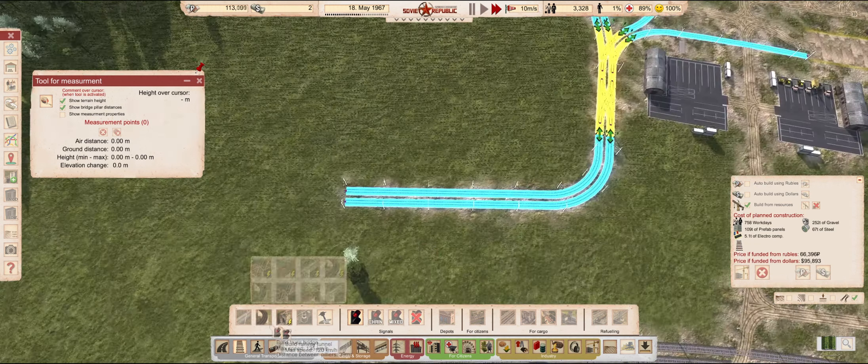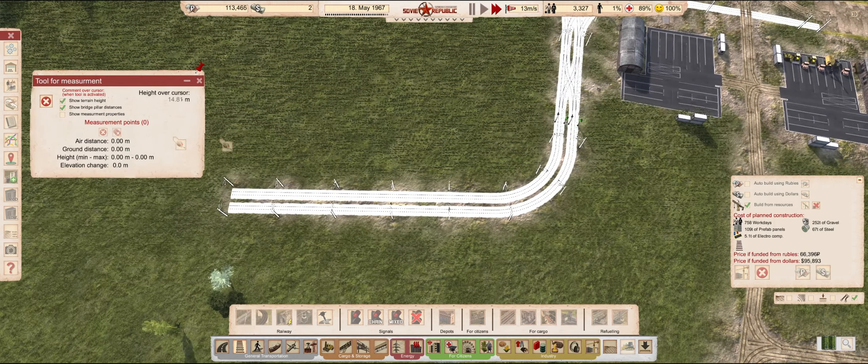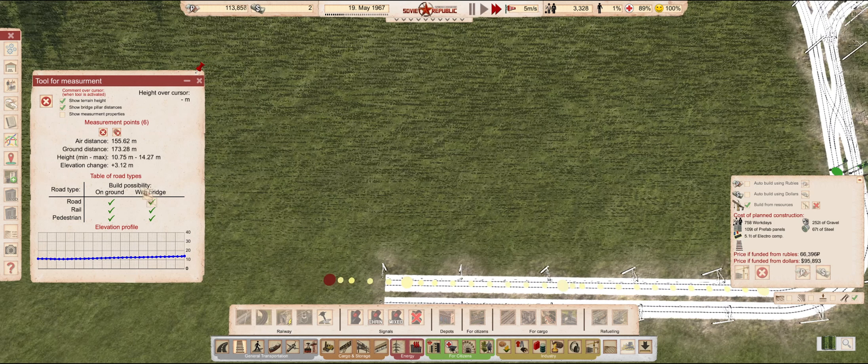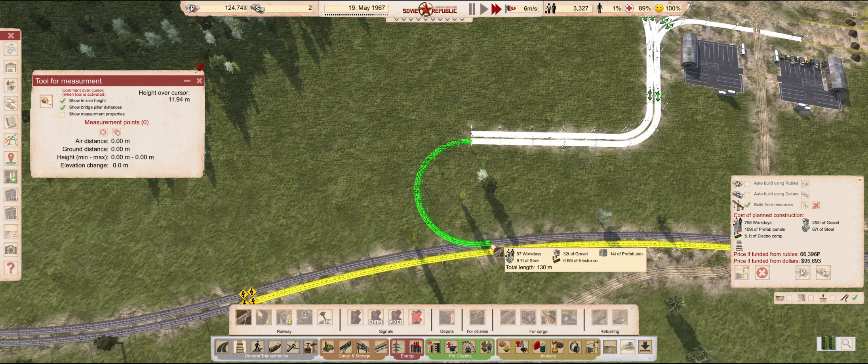There we go. Don't worry about the signals right now — they are obviously just placeholders. And the length of the queue parking is enough. We can start planning the junction.